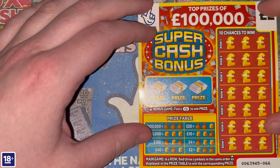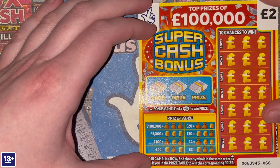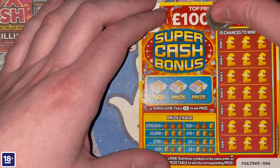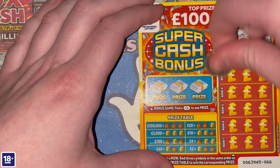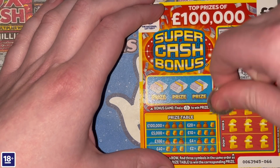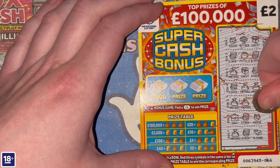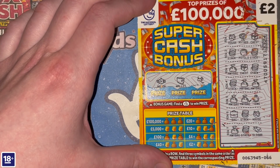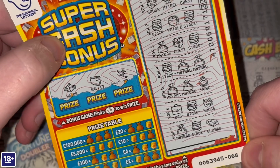Super Cash Bonus next. Find three symbols in the same order as displayed in the prize table to win the corresponding prize — basically we're looking for combinations of money bags and stacks. In the bonus, find the crossed fingers to win the prize. We haven't got any money bags or stacks on that row, but we have there: stack, money bag, money bag — that's £2. Can we get anything in the bonus? Crossed fingers... we can't, but we do have a win. We're off the mark: stack, money bag, money bag — £2.